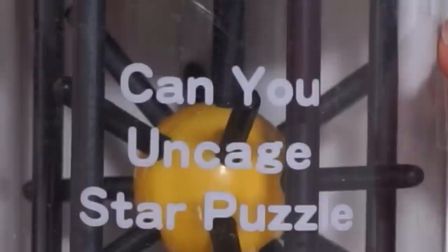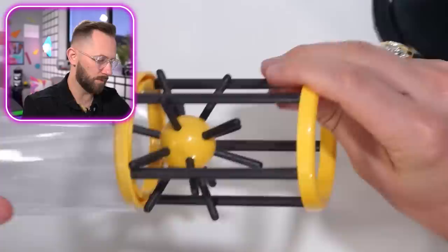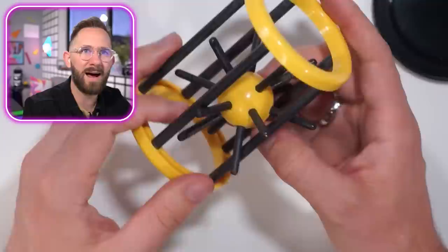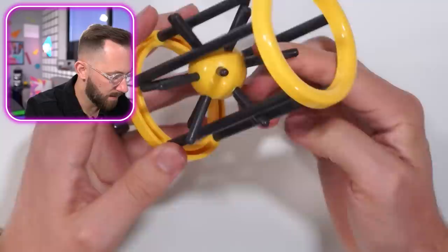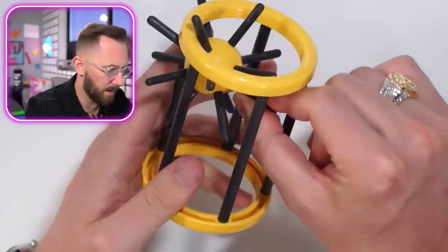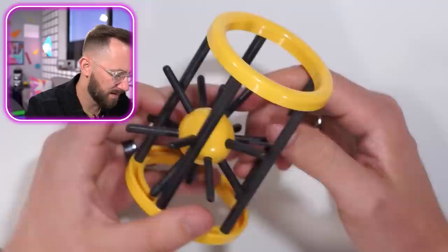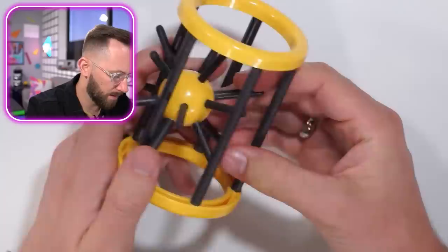Look at this — can you uncage the star puzzle? I caveman, I cannot do it. It's plastic, I thought it'd be metal. Level five difficulty — I'm assuming I have to spin it in a certain way and ease it out. The goal is to spin the ball and get as many of its legs outside of the cage as you can. You want to keep spinning it and rotating in different ways until you get more legs out, generally out of the same side of the cage. Look at that — I got a lot out! Now I can keep spinning until that one comes through.